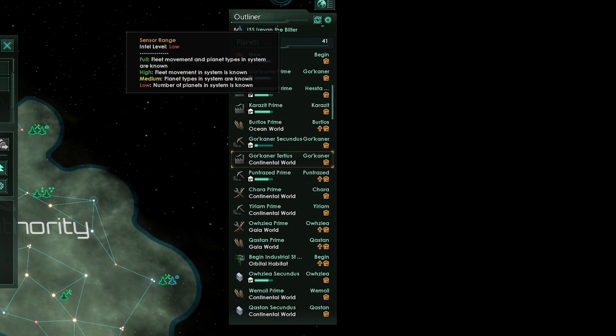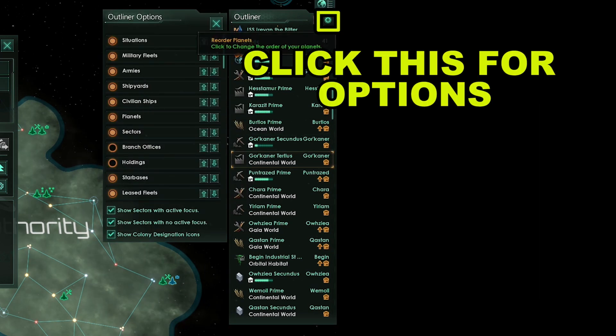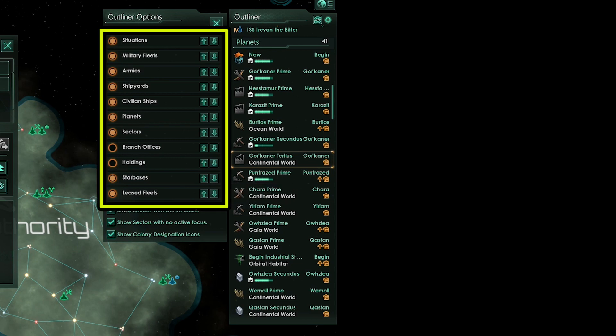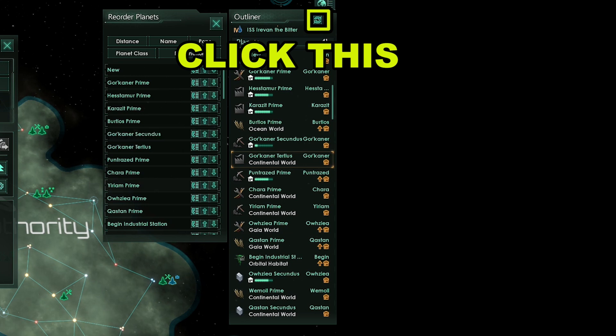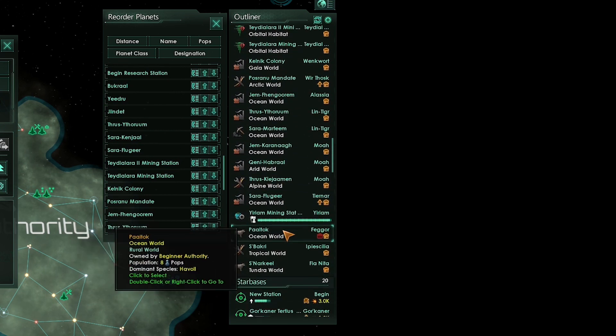Okay so we've set up planetary automation — let's do some planet organization. We've got a lot of planets now, so we are going to organize them by planet designation. Go to your outliner, click outliner options — the little gear box — and check show colony designation icons. Then click the up and down arrows to move categories to the top of the outliner list. I like having my fleets at the top, my army second, my shipyards, my civilian ships like constructors and science ships, then planets and star bases after that. You'll notice your planets will show the designation icons instead of planet icons, so you can easily tell what each planet is producing at a glance. Next click on reorder planets and group each planet with its designation type.